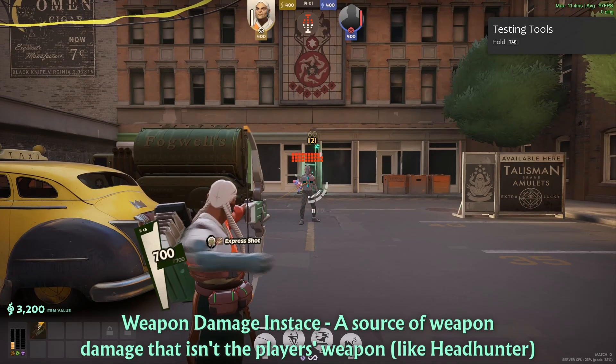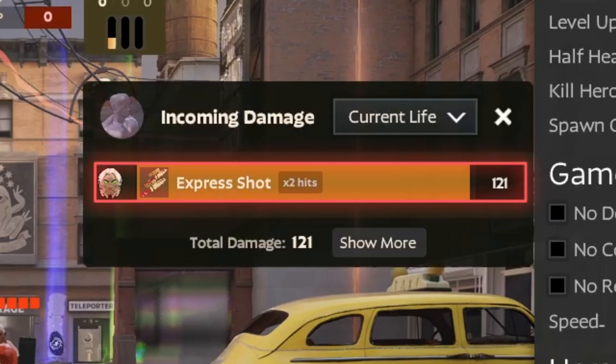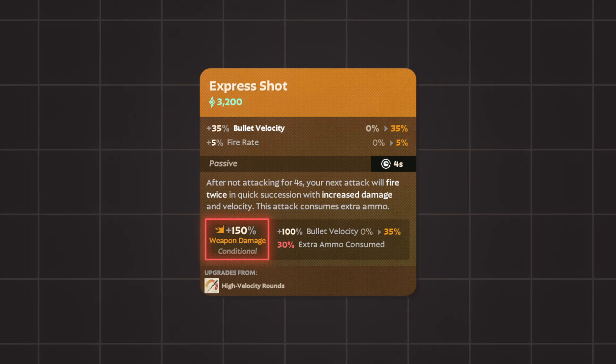Express Shot is a weapon damage instance, as it shows up as a separate entry in the damage breakdown. The weapon damage that Express Shot provides is the same as other sources of weapon damage, and not a separate multiplier, which is what you would expect.